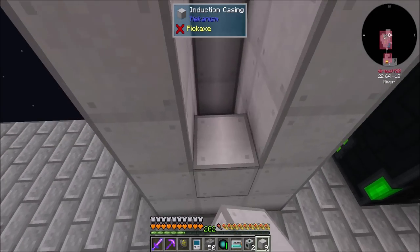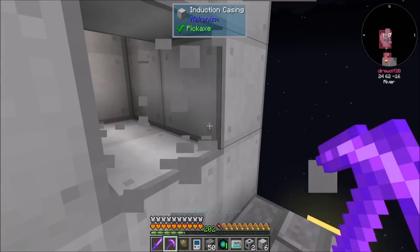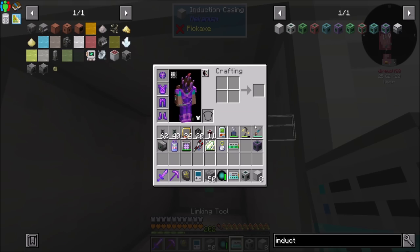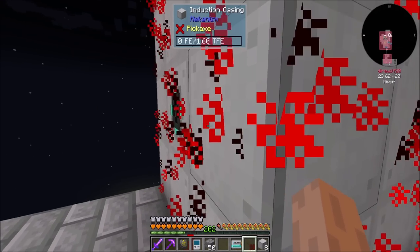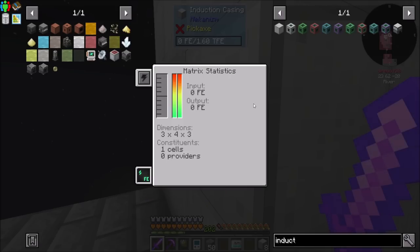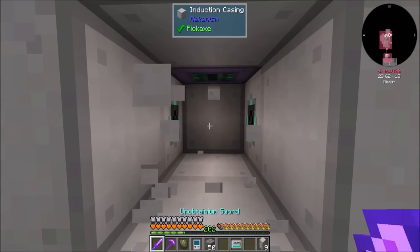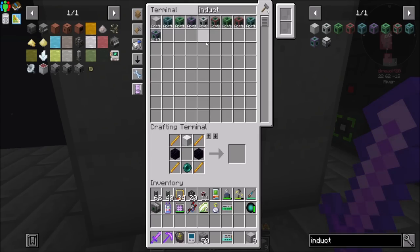What we could simply do is have a port here and a port here, and I'm going to put my cell here. Now its capacity is 1.6 trillion RF. Max input/output is zero because we didn't put a provider in there yet — we'll get that added in a moment. Once we get that done, it's the 3x3x4, and I think that's probably going to be good enough.